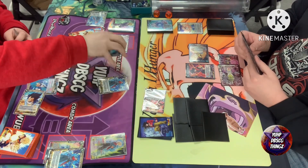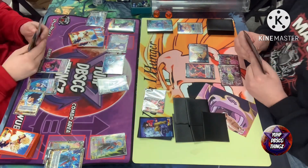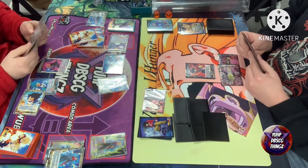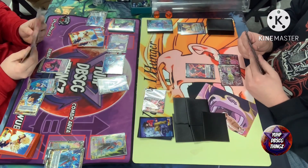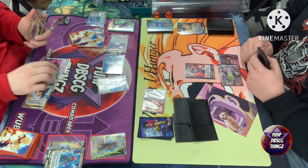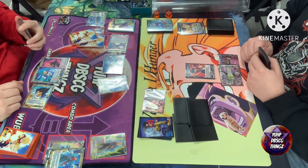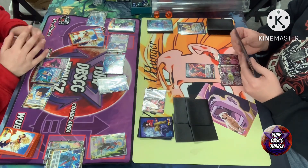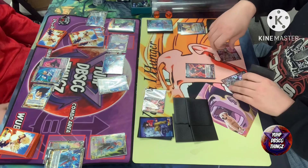We're going to see the Vegeta Xeno evolve — you didn't have a Trunks to set up this turn, but it's more or less for removal. Yeah, I really wanted to get rid of that blocker. He got rid of your card, you got rid of his card. That got you two draws, a 20k attacker that dealt damage, and the removal.